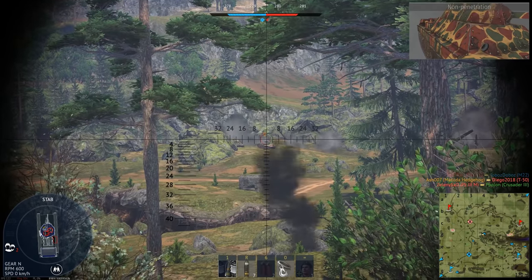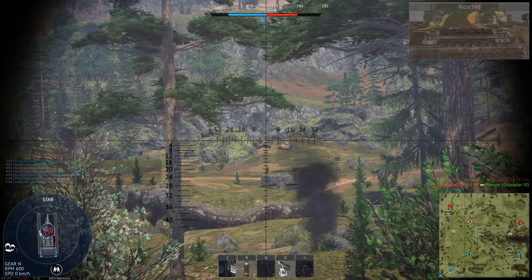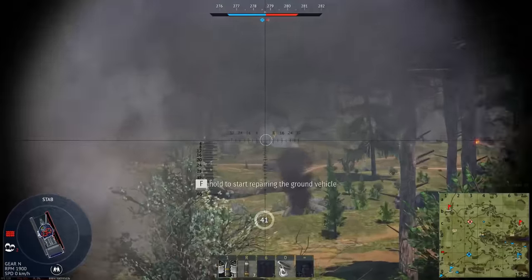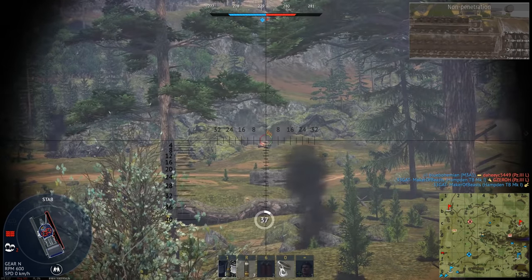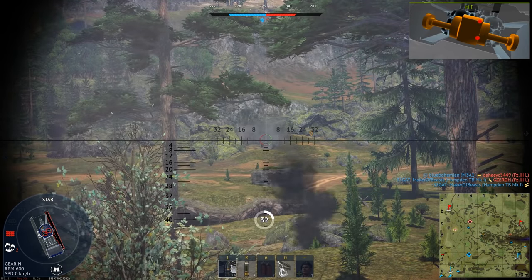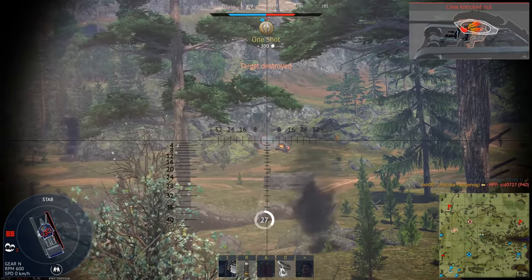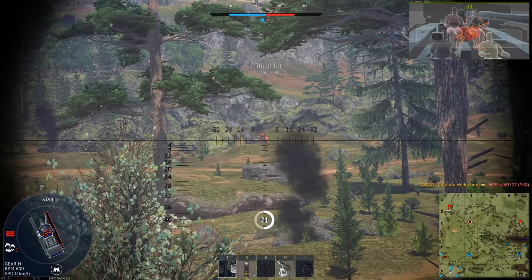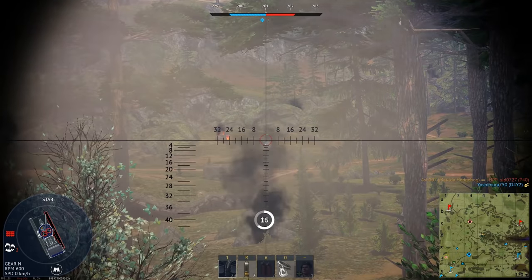They got a bunch of cheap Abrams from America at a discount, but they came with their own issues. We have to carry spare supplies on the back, which adds extra weight and wears down the tracks. There are all sorts of parts issues. On top of that, the M1 Abrams was overheating because it's a turbine engine — an aviation-grade engine — and in the Australian climate, traveling hundreds of kilometers and doing training across different parts of the country, it overheats quickly and is incredibly expensive to run. As a result, a lot of our tanks end up in the repair shop, unlike the Leopards.